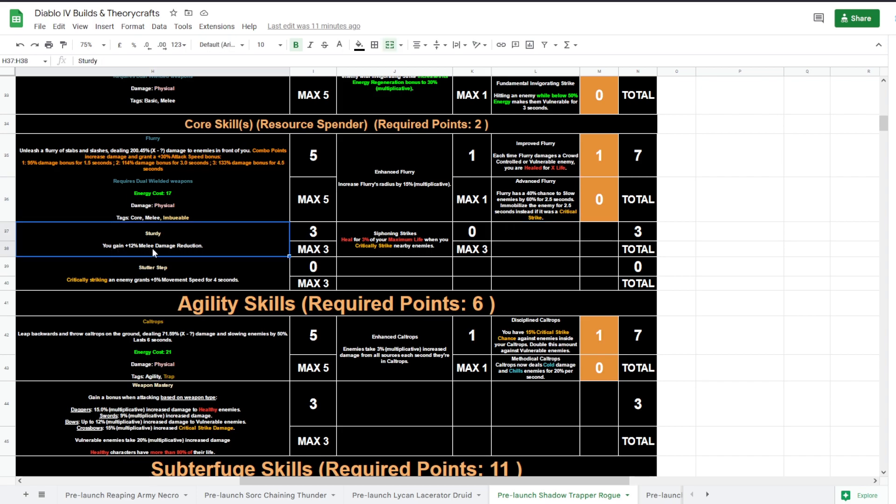Sturdy gives you melee damage reduction — definitely a must-have very early on if you're struggling, and you might be struggling because it's a melee build. I personally wouldn't level this as a melee build but rather as a ranged build and then swap around level 20-something to the melee setup, because leveling as a melee Rogue is definitely hard. I've seen leaked footage from China of a player leveling a Rogue who was struggling with melee, but as soon as he found a good ranged weapon and switched, he had no problems.